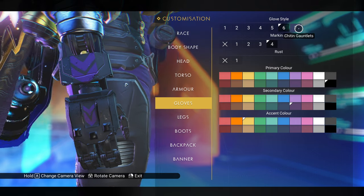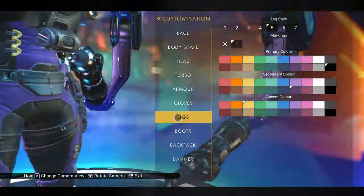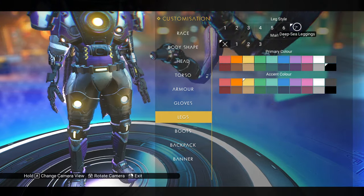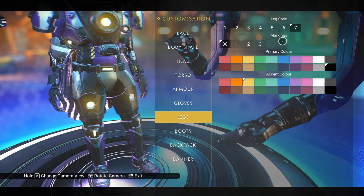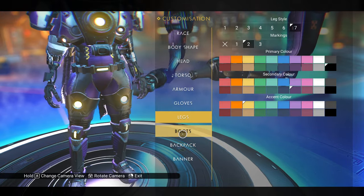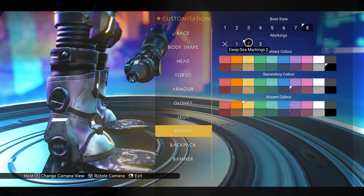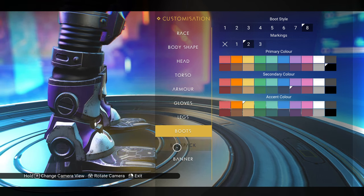For the gloves, we don't have gloves for this, so we're going to skip that. Legs — deep-sea leggings. I'm loving the lights all over this thing, this is really neat. Same markings, we'll go with that. Boots — deep-sea flippers, number two. That's pretty cool. I wonder if they do anything. We're going to find out.